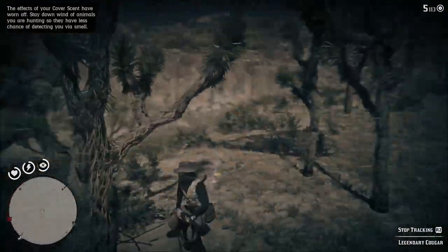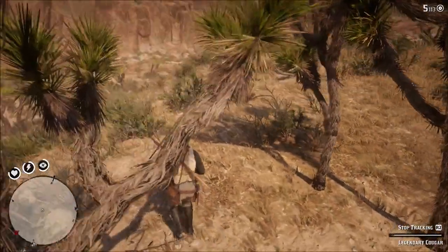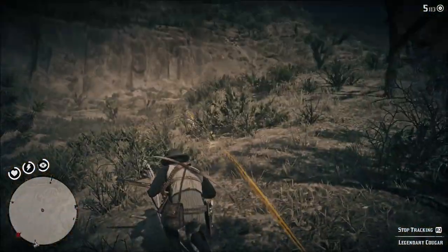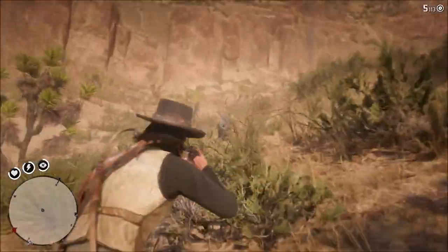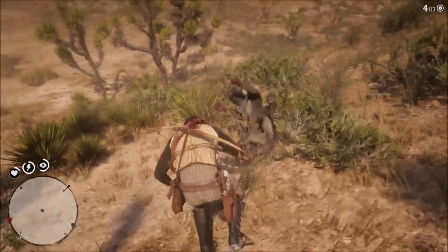Once you have completed the hunt, you get three really nice items. You get a hat, which you will need a turkey feather for to complete the hat craft. You will get the vest, which of course you need the legendary wolf pelt for. And you will get the gloves, which you need a perfect boar pelt for.